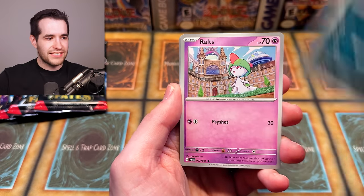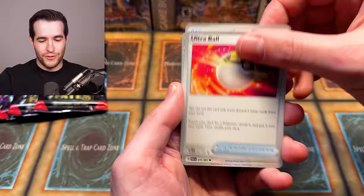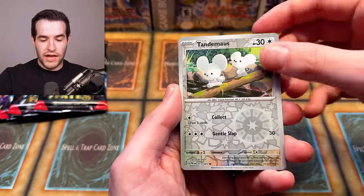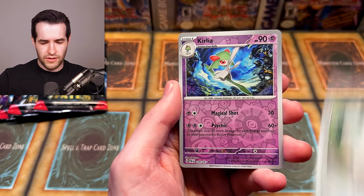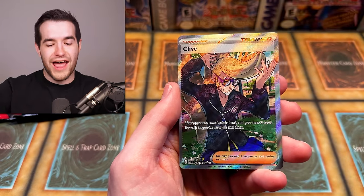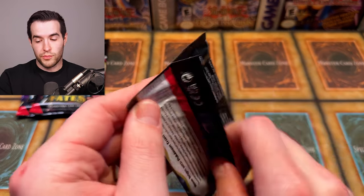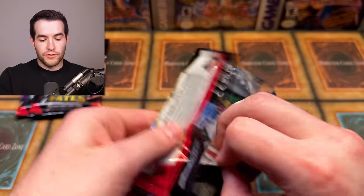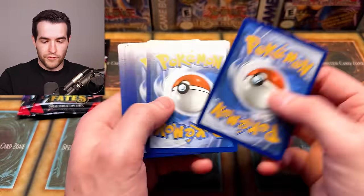Pulling the same cards from both openings is strange. Next pack: Exeggutor, Gastly, Ralts, Toadscool, Ultra Ball, Oinkologet, Lanturn, Tandemouse, Curlia, and a full art Clive trainer card! I never understood Clive in the game — I haven't finished the story yet, but he just shows up and it's very confusing. Our supporter pull though — we'll take it. Three packs left and no Charizard yet.